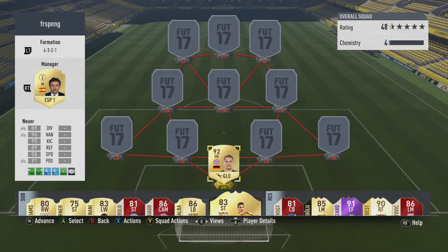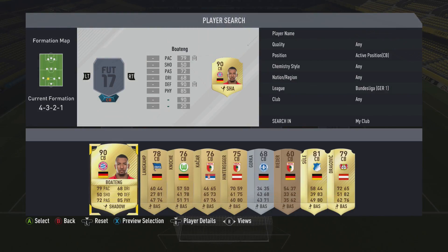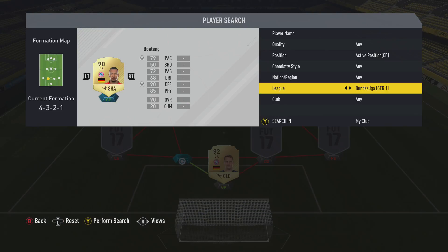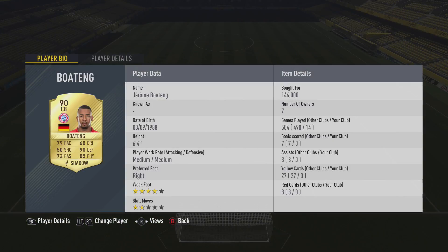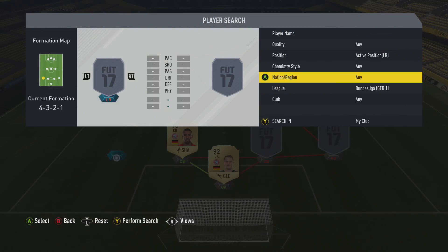You could also use Farman or Leno as cheaper options if you don't have the funds for Neuer. But let's go on to his center back teammate, which will be Jerome Boateng. I think he's 6'4" as well — 79 pace, 90 defending, 85 physical. Put a shadow card on him and his pace will go up to around almost 90. It's the maximum it could go. 6'4", cannot go wrong with him.